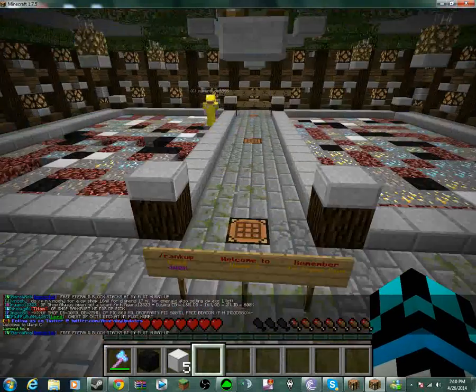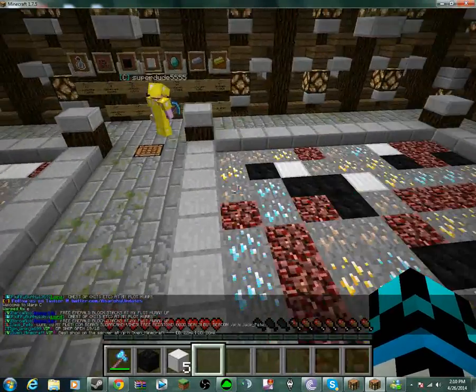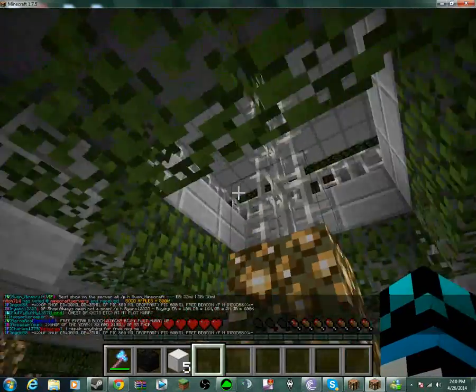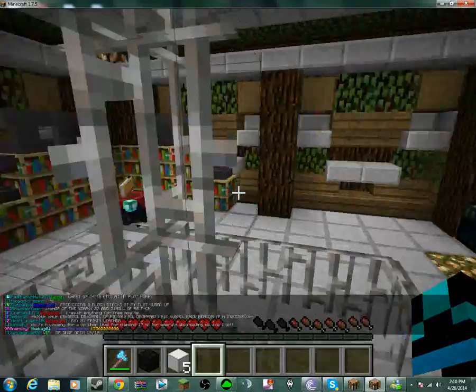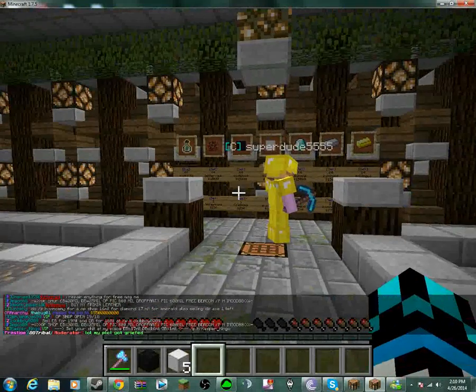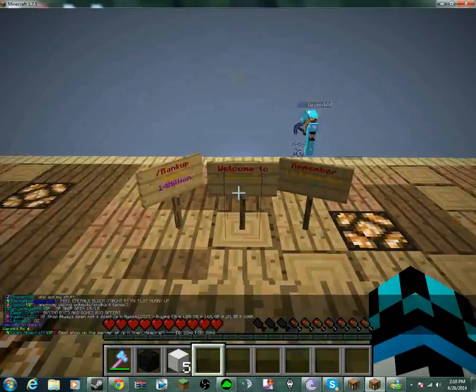Warp C, you get netherrack, iron, gold, and diamond blocks. And actually, there is a secret shop here, up here. So if you have a donator rank, you can fly up there if you're at least an Immortal, which is a $35 upgrade.